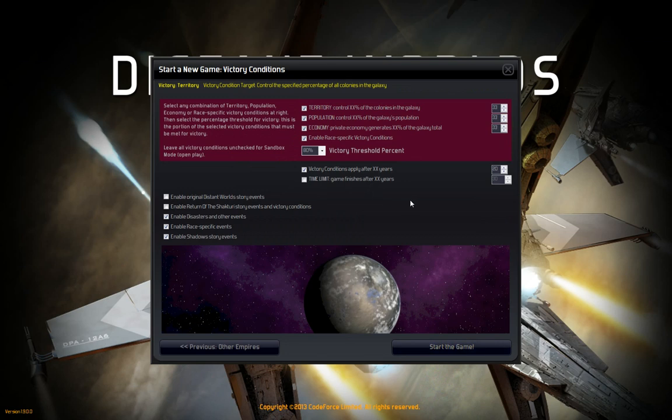For victory conditions, I'm using the 20-year setting. It doesn't mean we're going to achieve victory in 20 years — I haven't seen that happen yet. All conditions set to 33%. As for storylines, I have disabled those two. If you have them enabled for an Age of Shadows game, they don't really kick in until you branch out from pre-warp into a regular game. We'll definitely enable the Shadow Story events because that's what the pre-warp's all about. Start the game.